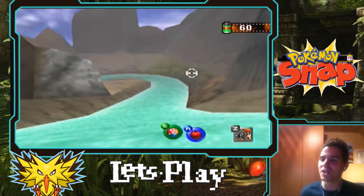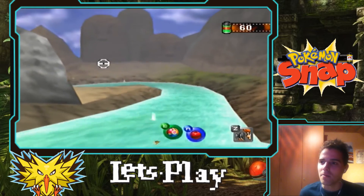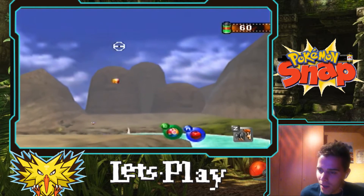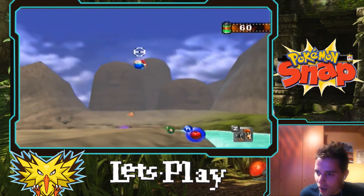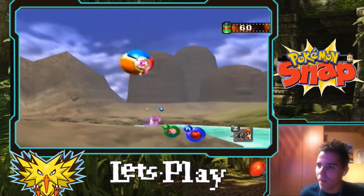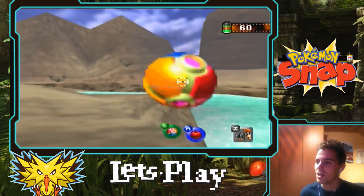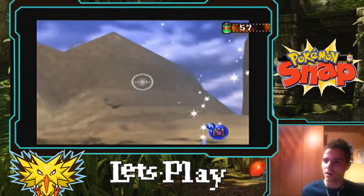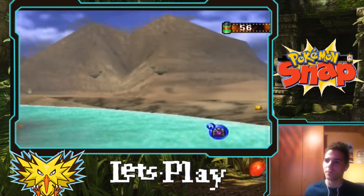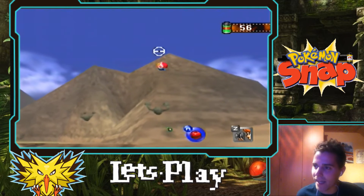So we're going straight away and I really like the music in this course. There's a Magikarp right there but we can only hit it once we have the rapids. We have to hit it so Mankey can... Yes, we did it! Dratini pops out of nowhere and we have Mankey here as well. The thing I did is actually throw the Magikarp straight to the Mankey so we can kick it.